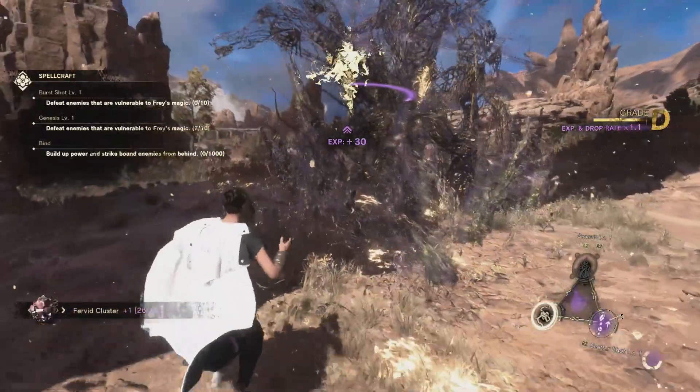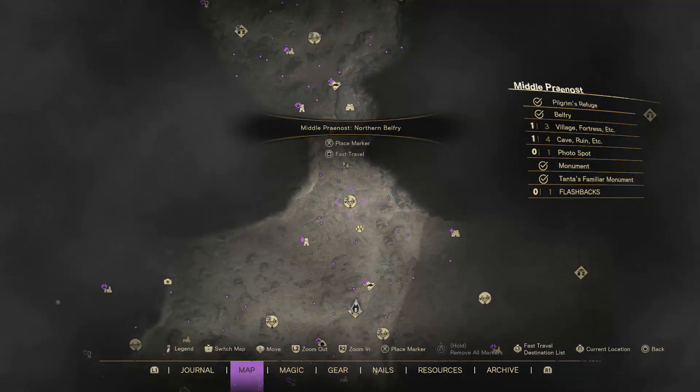Once you've done that, you'll get 6 or 7 of them on your list. Then all you have to do is fast travel back to this location here and then fast travel back to the house — that will respawn all of the goats so you can do it again.